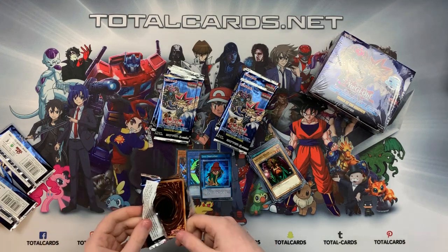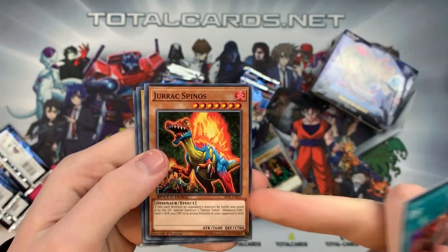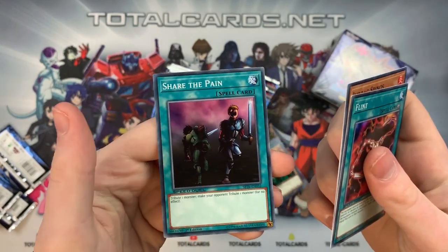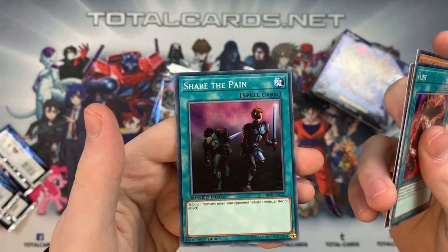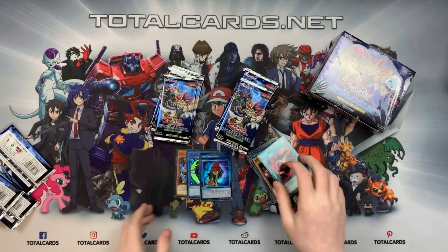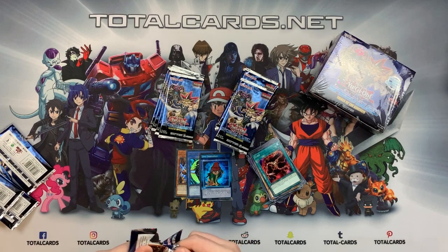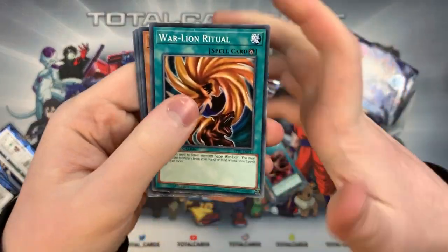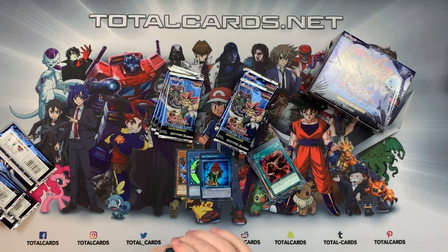We've got Flint, Direct Spinos — imagine using the Dino Destruction skill on that big boy. Change Slim and Share the Pain. Cool thing about Speed Duels as well — if it's a really old card you want to play and it's in a Speed Duels set, you can use it in regular Yu-Gi-Oh too.